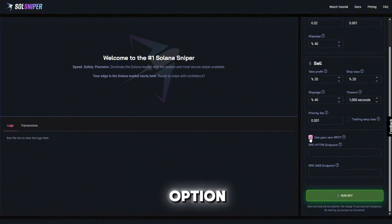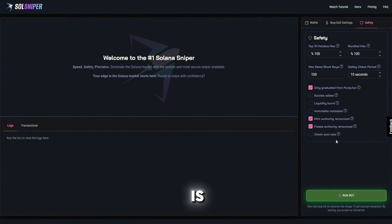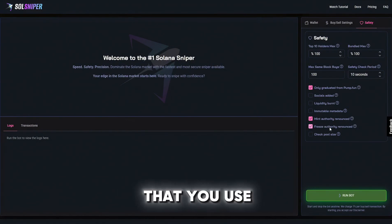As for safety, I have the premium safety settings. I'm going to go ahead and use the 'graduated from pump.fun' option, which is only available for premium members — another reason to lock in with premium. Everything below that is completely free. I do highly recommend using the freeze and mint authority renounced toggle boxes, as this will prevent you from buying tokens that are freezable or mintable — which is really important, because nobody wants to buy into a frozen token. You can check out what all these options are on the site; it's pretty self-explanatory.